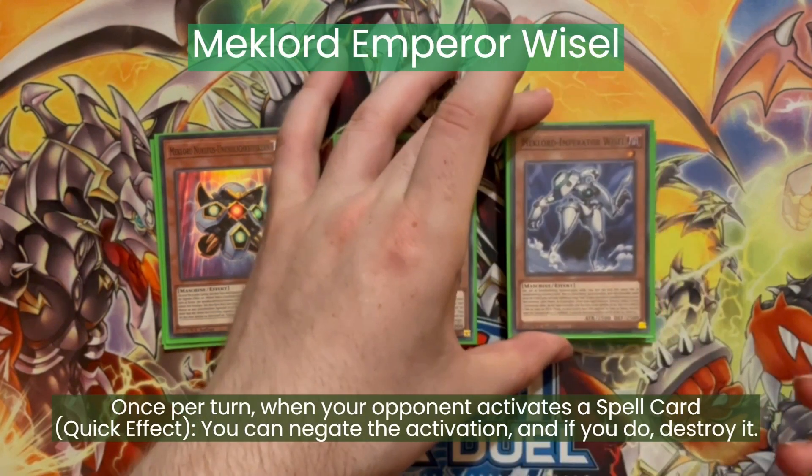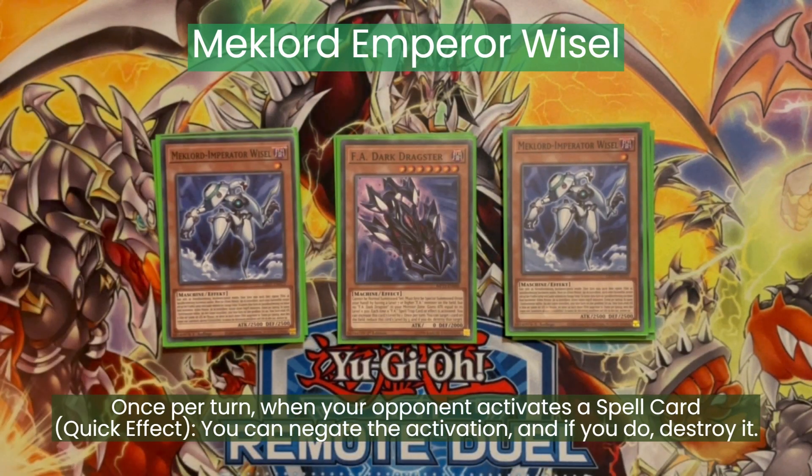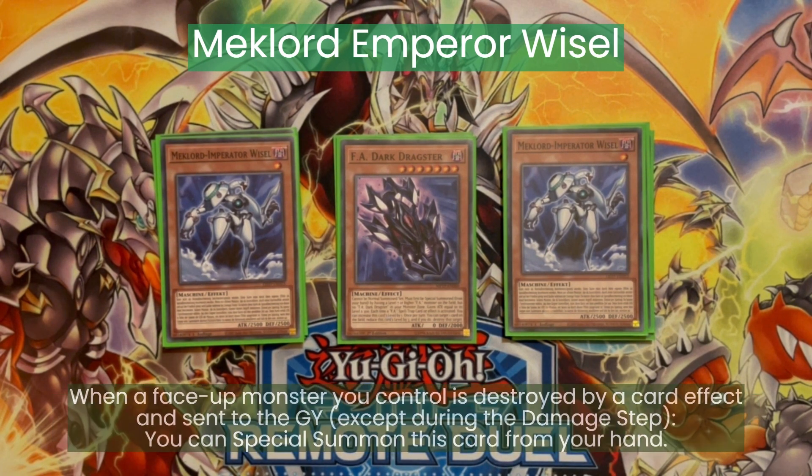And we are playing two Mechlord Imperator Weisel. This is a spell negate once per turn, which is pretty nice because sometimes your opponent might have an out to the FA end board you're sitting on. It can special summon itself from the hand if a monster you control is destroyed by a card effect. So even if you've got one in the hand and you special summon the other one from the deck, the one in the hand is still alive — because you can just special summon it if your opponent breaks your board with something like Dark Hole or Raigeki. And then you still get a spell negate on your side of the board.